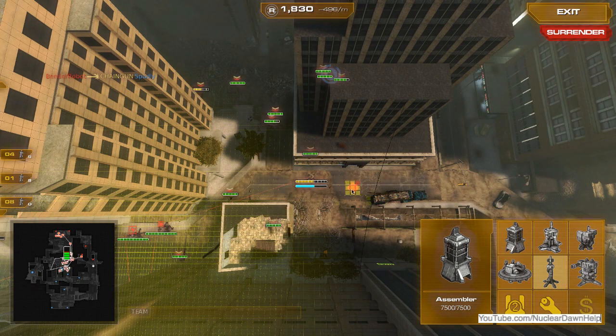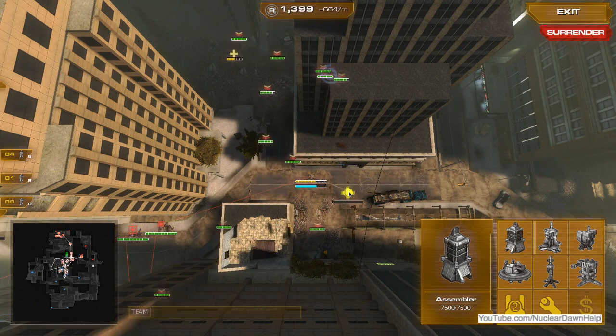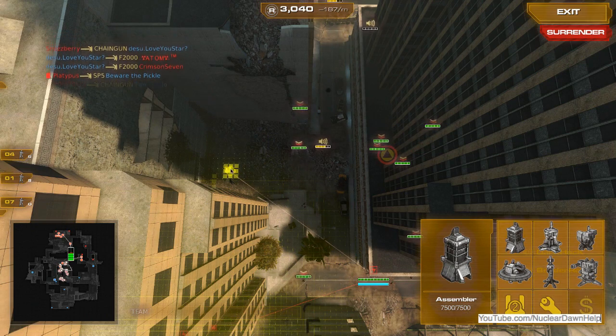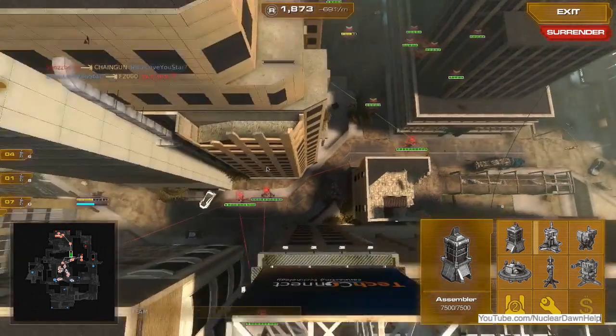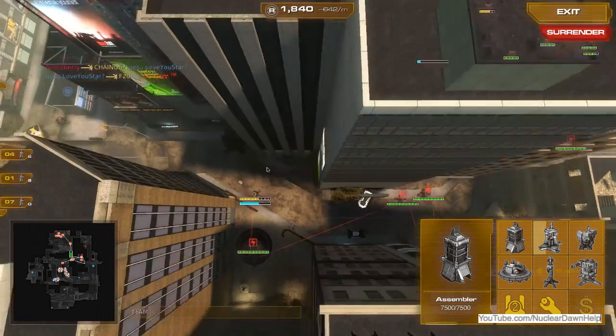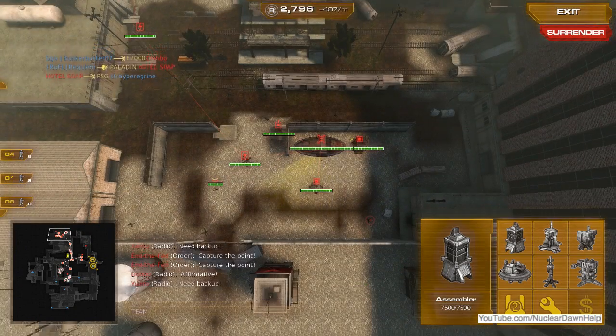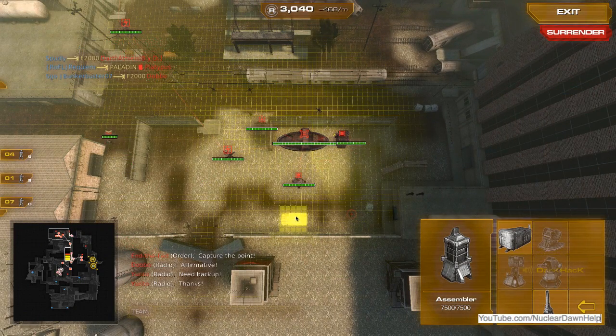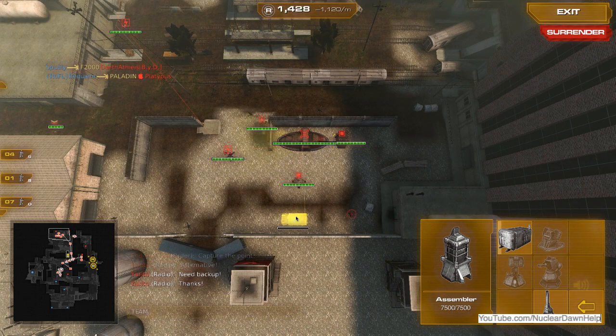As you can see right here, I built another forward spawn right in front of our doorway to primary. This actually helped out a lot because our guys are doing really, really well. I built another forward spawn there. This is an exception to the strategy — I started spending a little bit more money trying to build up the middle because my guys are doing so well and they asked for the support, so I gave it to them.